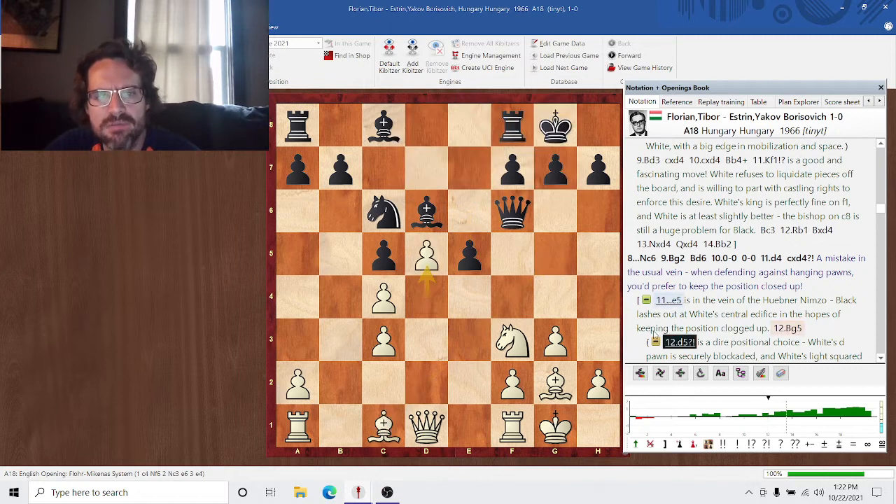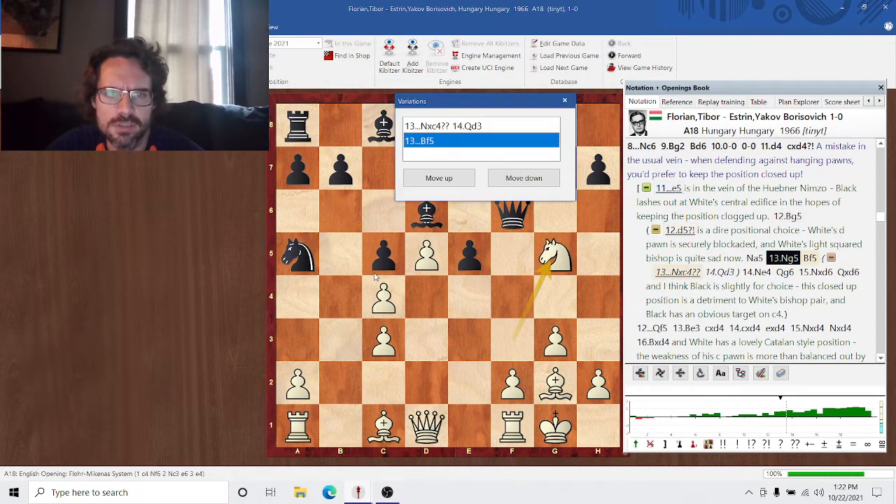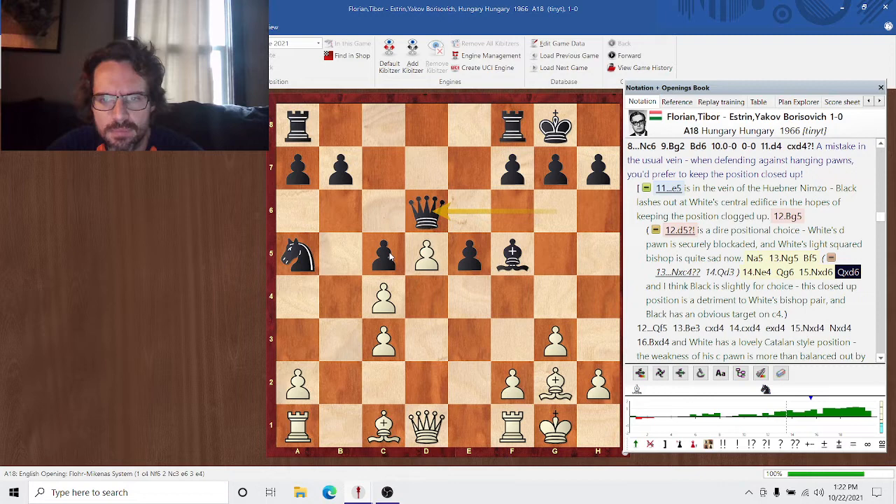Bishop g5. Notice that D5 is a dire positional error. This would be a very favorable hanging pawn for black, because the position is completely closed up — this d-pawn is securely blockaded, so it's not really a strength, and this pawn on c4 is just a flat-out weakness. The engine gives this as completely equal; I would slightly prefer black, just because it's the sort of position you're hunting for when you play against the hanging pawns — they're completely immobilized.